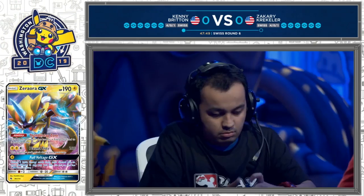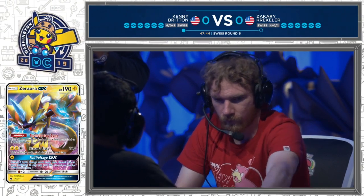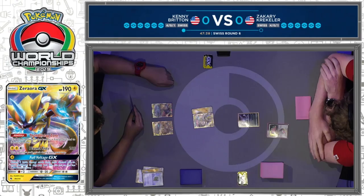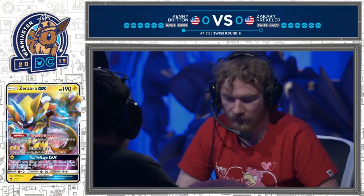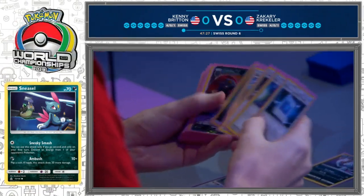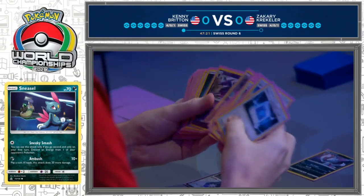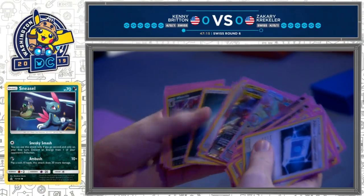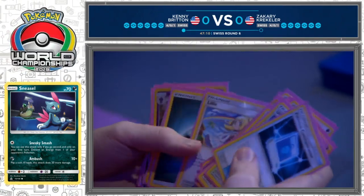He has a Volkner for next turn, and Volkner is one of the supporter cards that really puts this deck over the edge — just being able to set up your combo. This is a very fast deck, but you're really just trying to do one thing: Full Blitz as early as possible. We saw Jason earlier beat his opponent in about six combined turns, which just shows you how powerful and aggressive this Pikachu and Zekrom deck can be. So Jeremy, absent of any context, what do you think of the matchup in general?